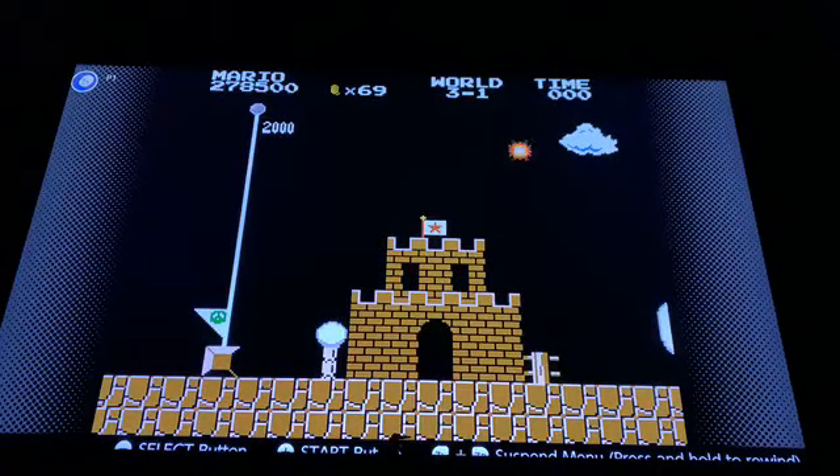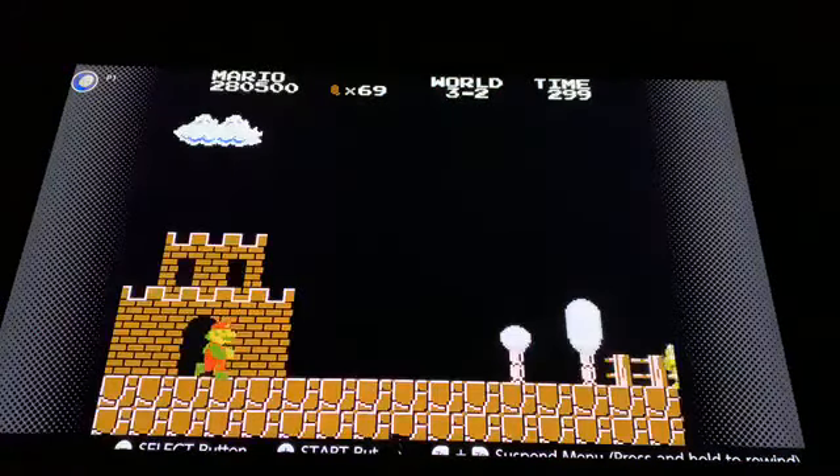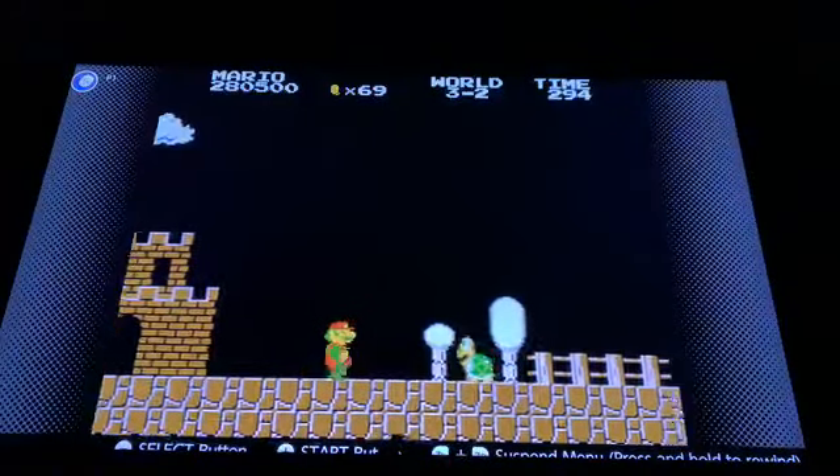You can also get fireworks if you land on the six fireworks. See, now you can see the lives — you have so many lives now that the icons are all messed up.